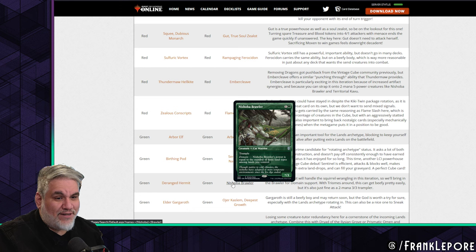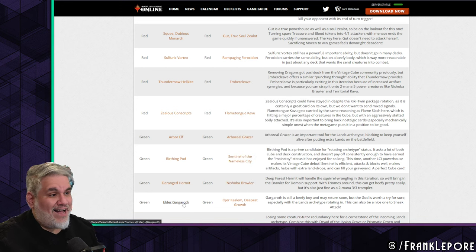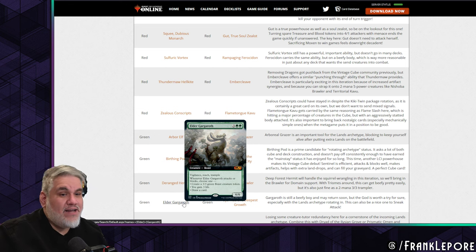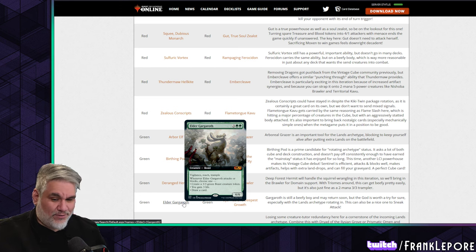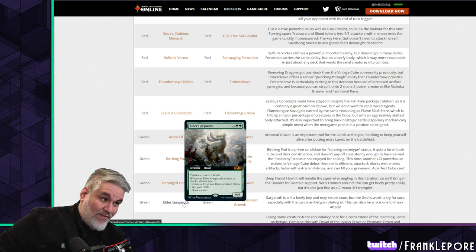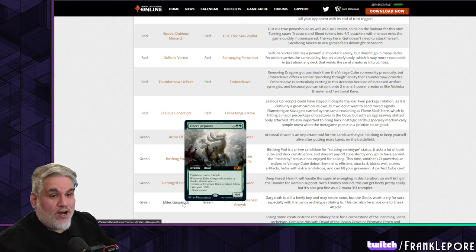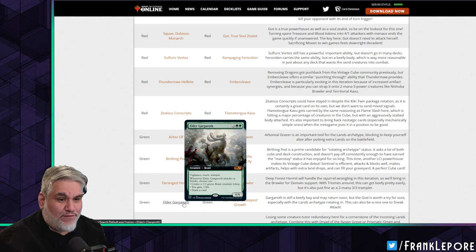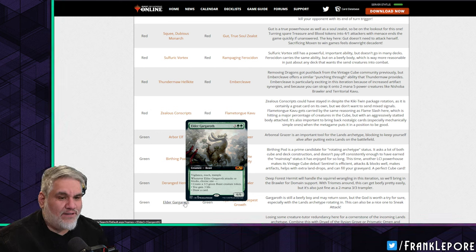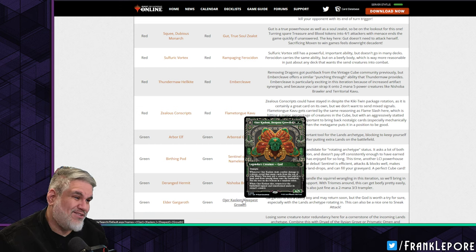Gargaroth is out — a fantastic card with vigilance, reach, trample, impossible to get past on defense, impossible to fly over. They're putting in Ojer Kaslem, Deepest Growth instead. Whenever it deals combat damage to a player — and it has trample — reveal that many cards from the top of your library; put a creature and/or a land from among them onto the battlefield, put the rest on the bottom. And it's a flip card that can come back.